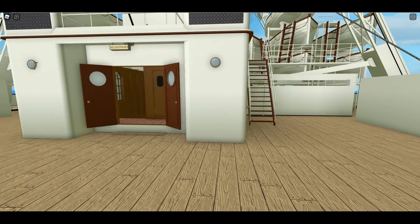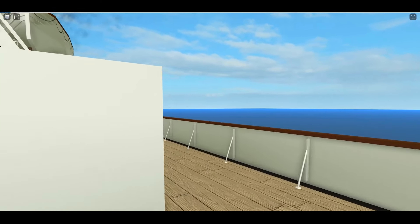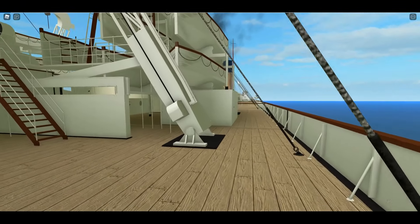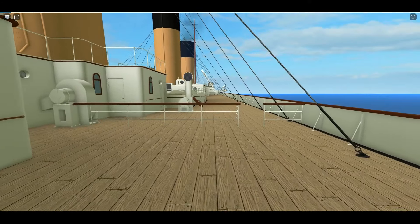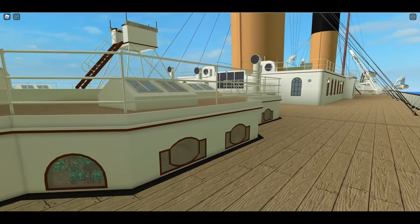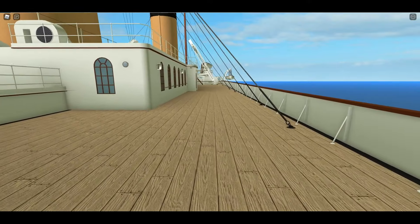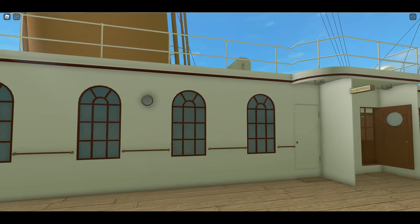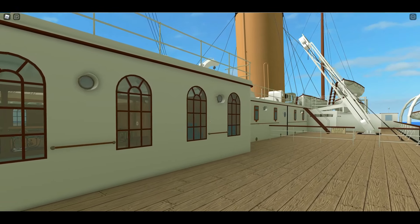Here we've got the second class entrance. Let's head forward. I love how you can see through the windows and still see all the furniture. Here we have the first class gymnasium, and then obviously the inside of the forward grand staircase.